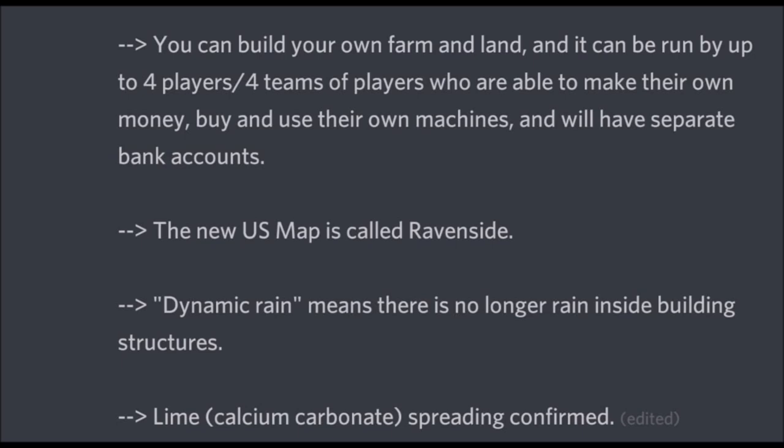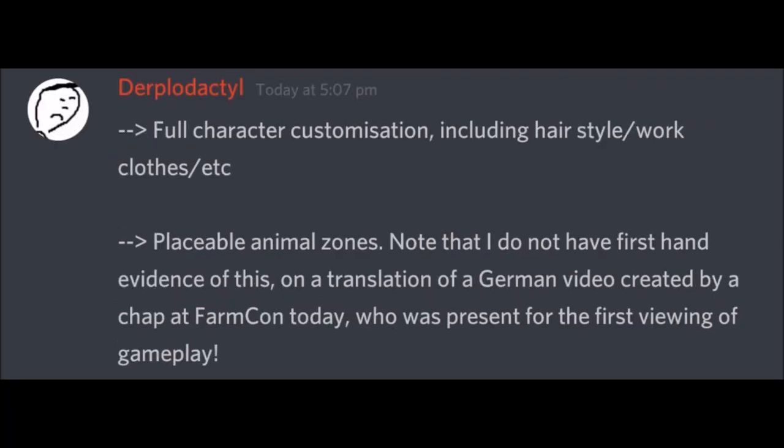The new US map is called Ravenside — confirmed. Dynamic rain means there's no rain inside building structures — confirmed. Wipers do not work yet at the moment, hopefully they get that. Lime is confirmed. Full custom character customization including hairstyle and work clothes — confirmed.